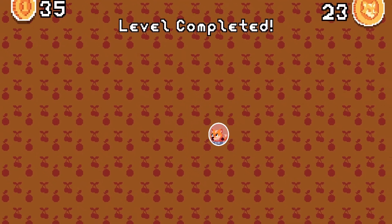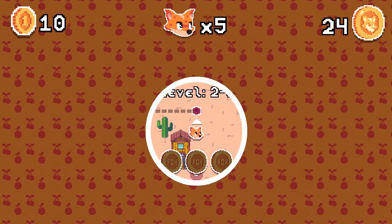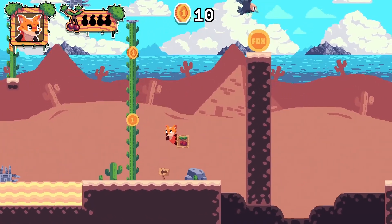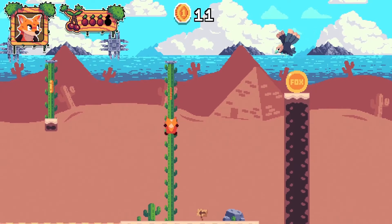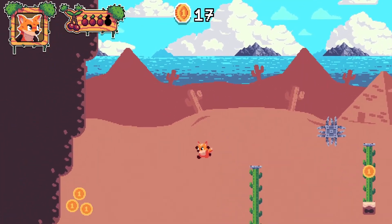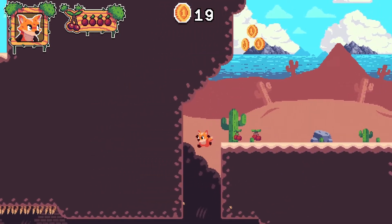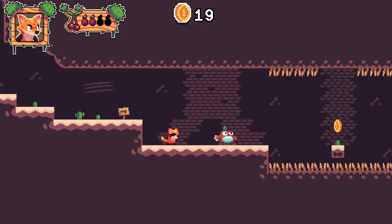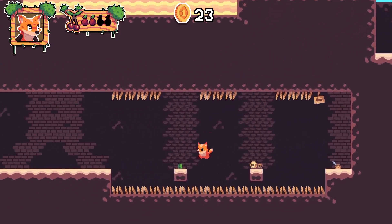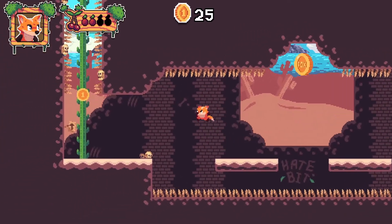In the next level we get the desert opossum for our last kill trophy. Climb up here — take care of those flying things. The opossum is right down there. Trophy done: 'Desert Agile Beast' — that's the last kill trophy we needed. From here, complete the level. On the right side there's a lever you have to pull, then go to the left side and climb up — take care of those skeleton heads.